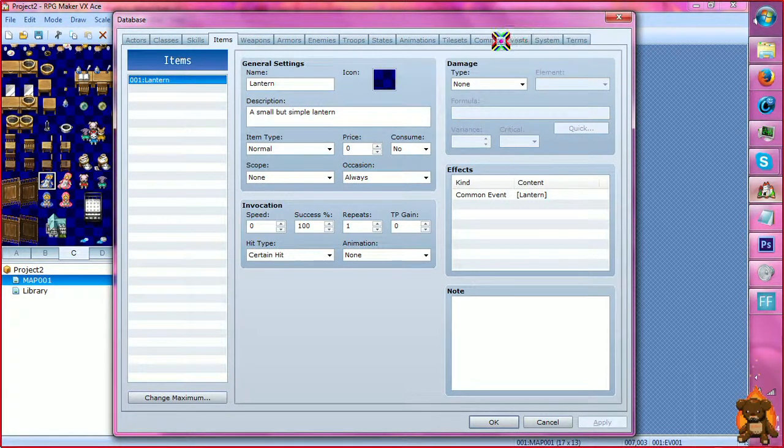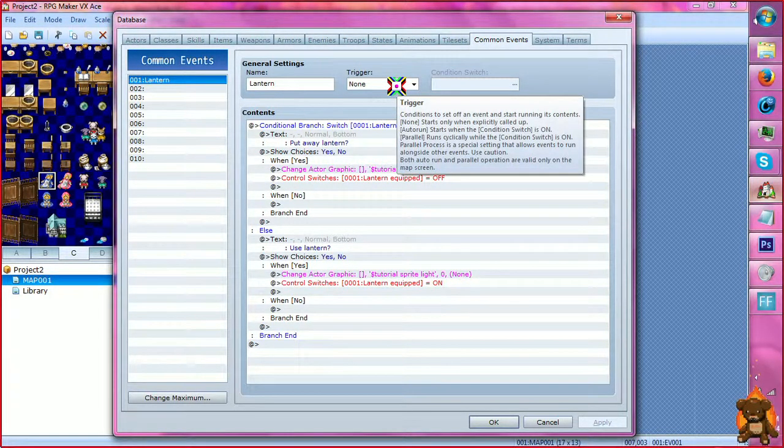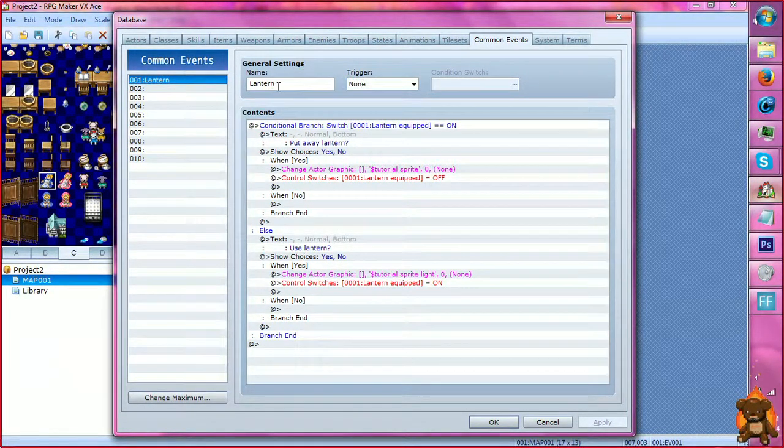Now we're going to go to our common events, because we need to get that set up. This is what makes all the magic happen — the common event. It doesn't have a trigger because it's called upon by the item itself. So we don't need a trigger or a condition switch. We just need its name and what it does.